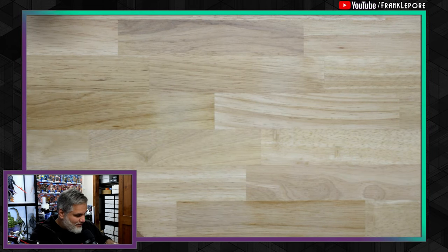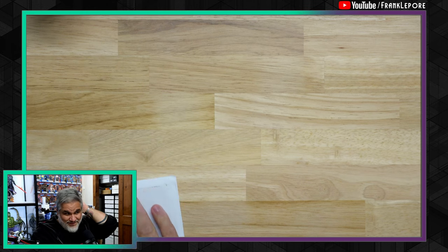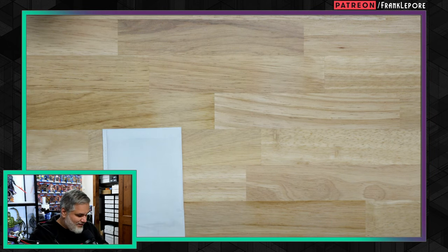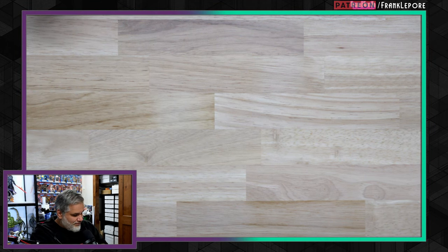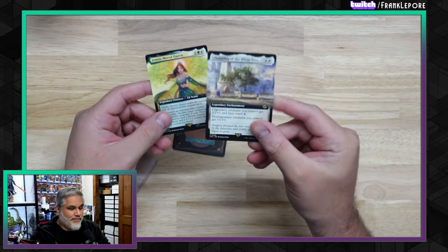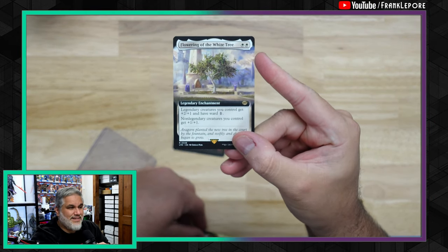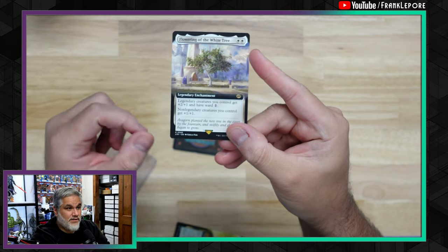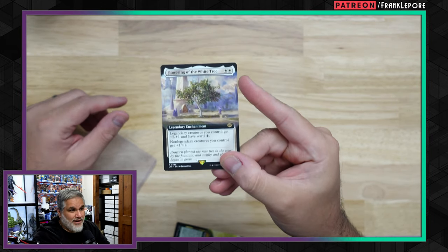This is from Mindful Games — that's a clever name. It's 'Mind Full' — two words — but it's a play on Mindful. Flowering of the White Tree in extended art. You can tell extended art and borderless apart because extended art still has borders on the sides and top. So the only part that's extended is the art — it literally just makes sense. I got frustrated with the nomenclature at the very beginning, but by now it's second nature.